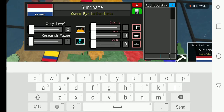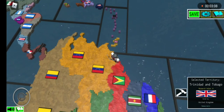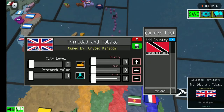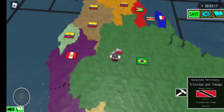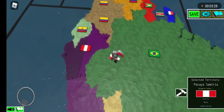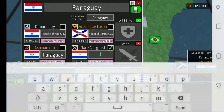Suriname doesn't work as that, so just put in the name and Suriname will come up. Give Trinidad and Tobago its independence — you can just type in Trinidad. Give Peru non-aligned and call it Peru. Make Paraguay non-aligned and change its name to Paraguay.